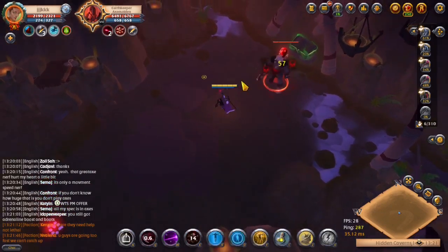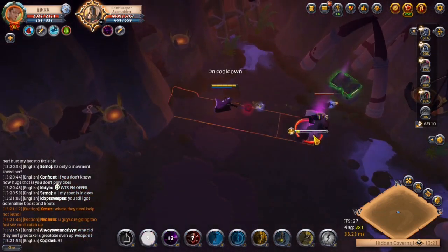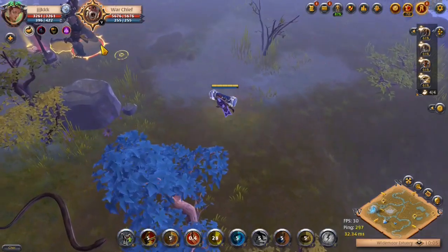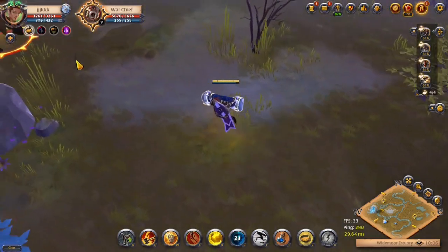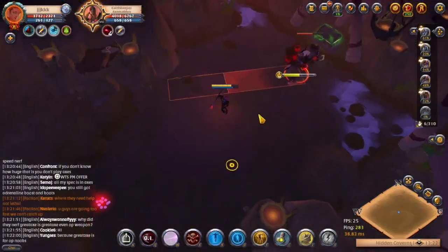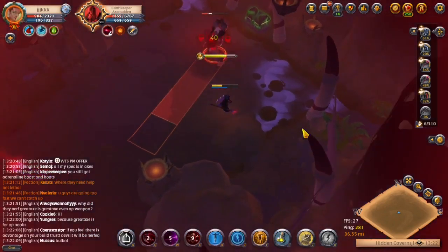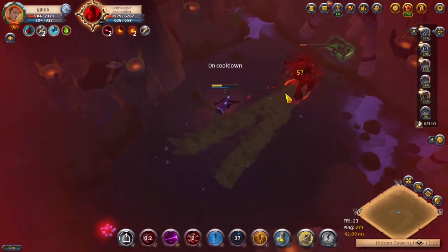At number 8 is the Grovekeeper — a weapon many of you are probably familiar with, as it has been the preferred weapon for tanks in ZvZs for a very long time. Its E ability is called Ground Pound. You leap toward a targeted position, becoming immune to crowd control effects and damage until you land. When you land, you stun all enemies in a 5.5 meter radius for a long duration, deal massive physical damage, and increase your resistance for 6 seconds — stacking up to 3 times based on how many enemies you hit. Tanks love this weapon for its great engage and the resistance it provides for tanking the entire zerg.